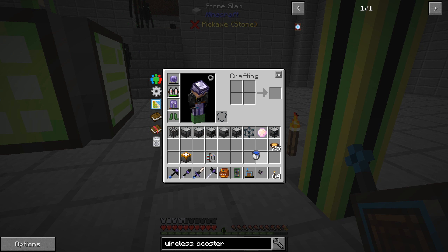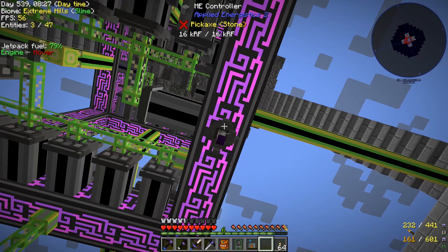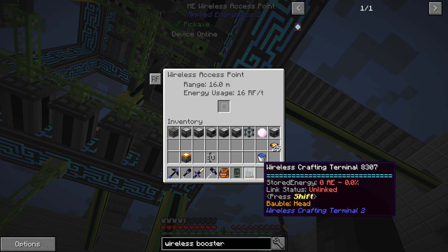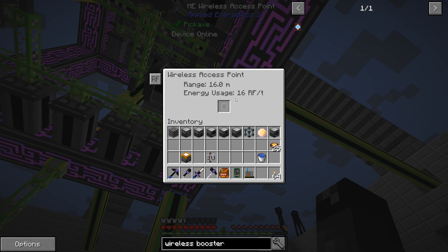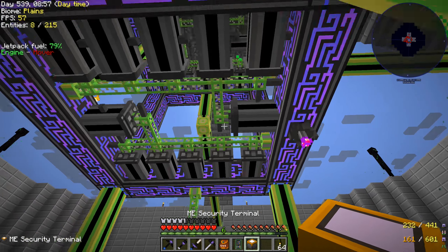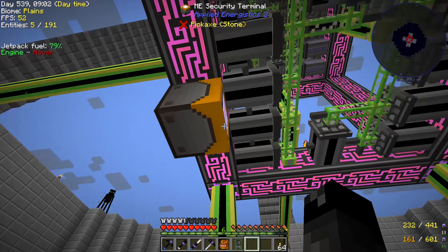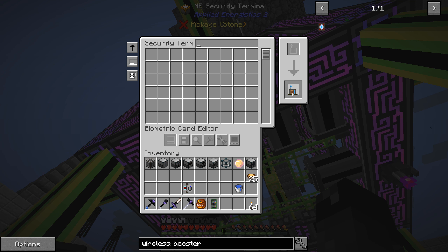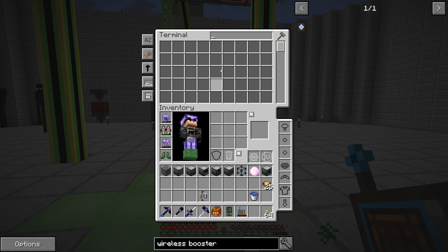We also need to put the wireless access point somewhere — we can just kind of put it right there, doesn't really matter that much. That has a range of 16 meters and we can put in booster cards to extend that out. We also need the security terminal somewhere on the network so we can link these things together. If we come in here, we can put the wireless crafting terminal in like this to link it to the system and then we should be able to see stuff in it — and now it opens up. The problem is this needs power, so we can't do anything with it just yet.